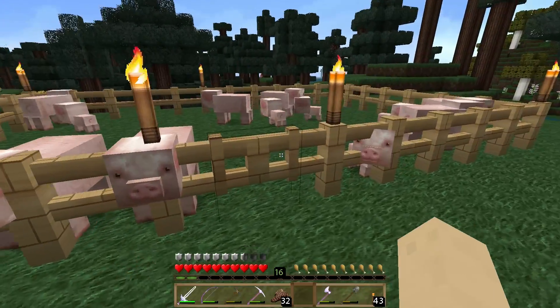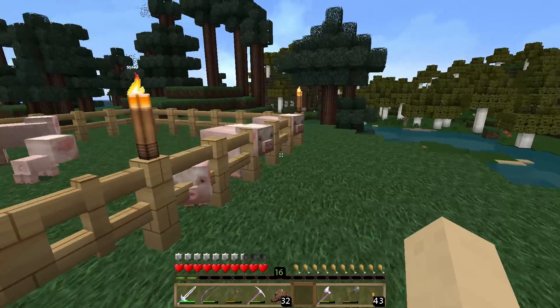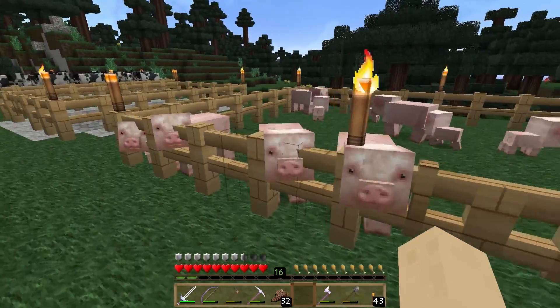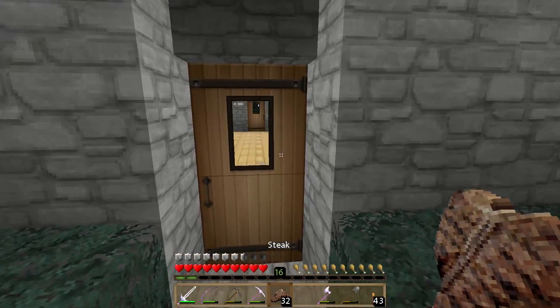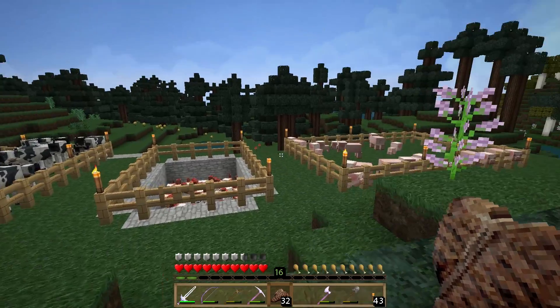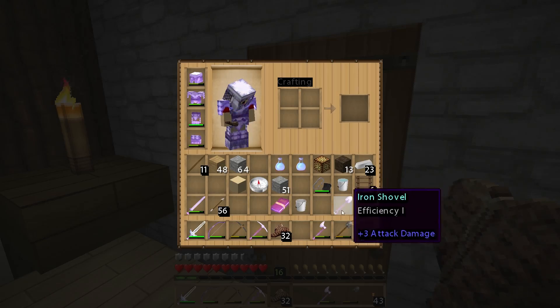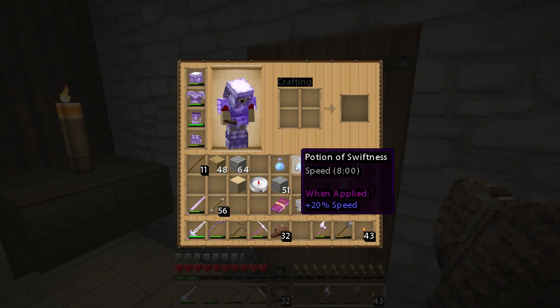The only reason I really started the pig farm is for the experience that you generate when you feed and slaughter the pigs. As you can see, we're no longer herding for experience. I now have 16 levels and that's just from doing some off-camera farming. And all of my stuff is enchanted — well, we've got a lot of enchanted items.